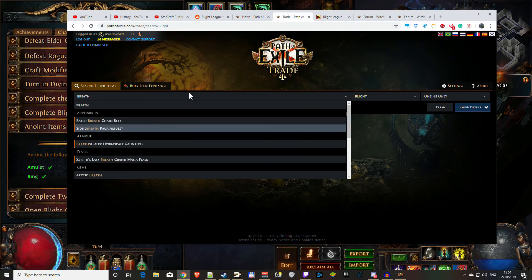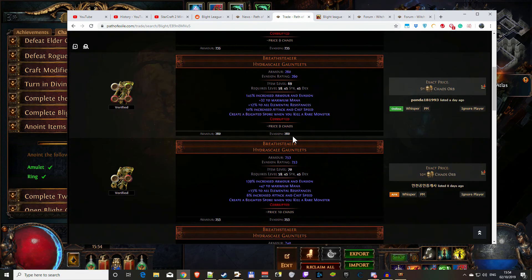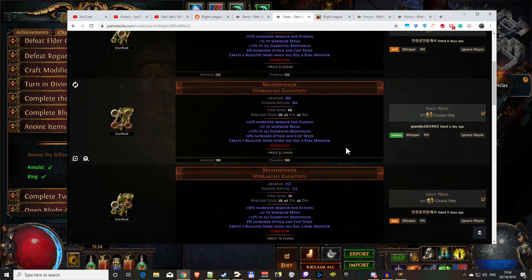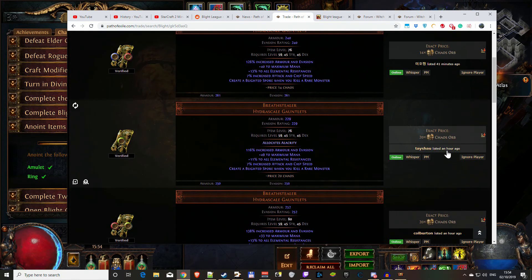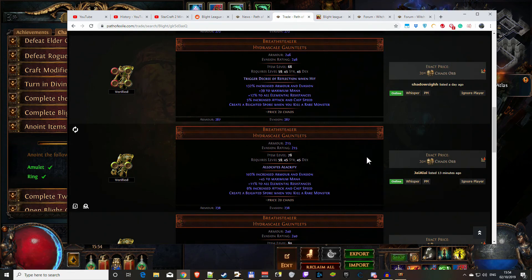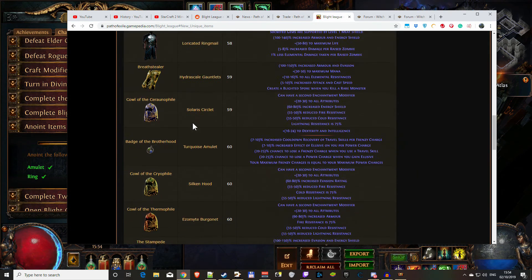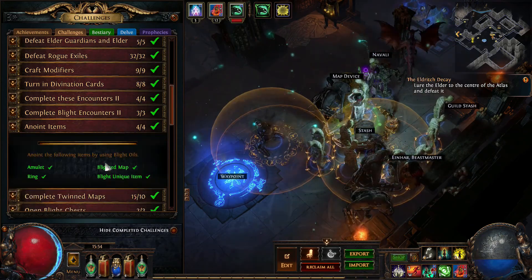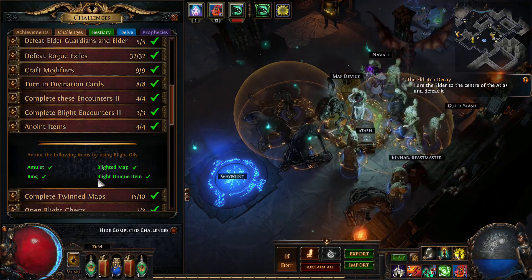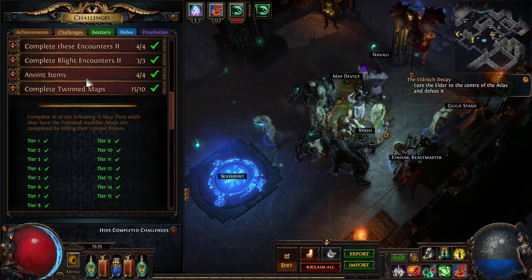I strongly advise you do it the way I did - just buy the Breathstealer gloves. I paid 18 chaos for mine. Don't use corrupted ones - you can't anoint corrupted items. In the search results, set corrupted to 'no' under miscellaneous. They're around 20 chaos now. I bought mine for 18 and sold them for 16, so I only spent 2 chaos on this challenge. I was at 23 challenges and just anointed this last item to get to 24.